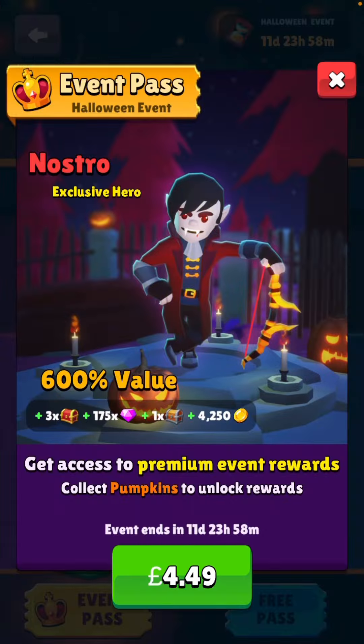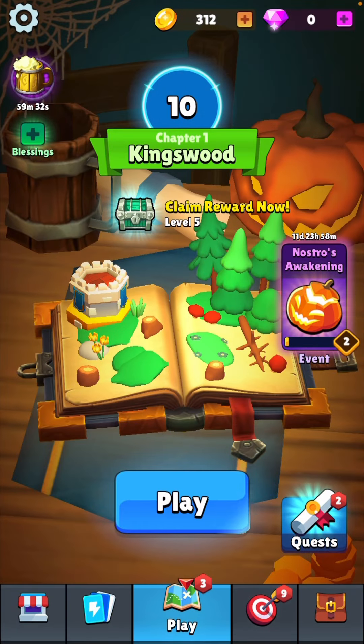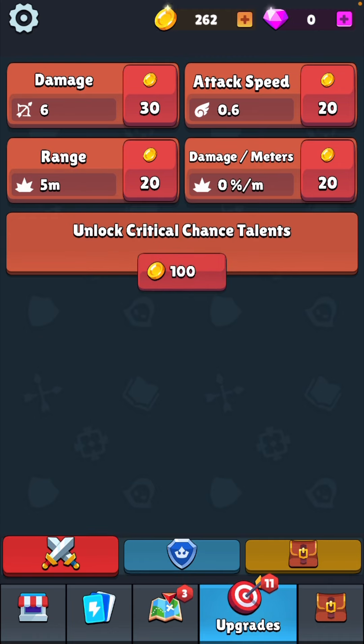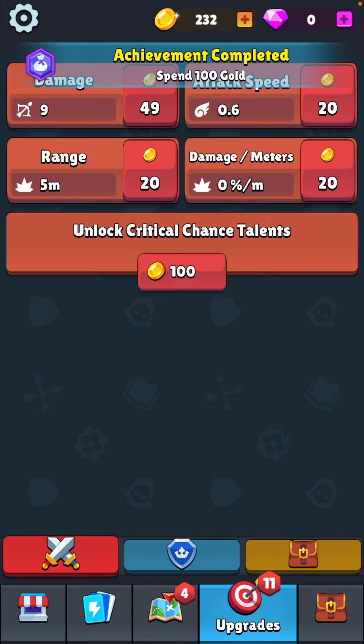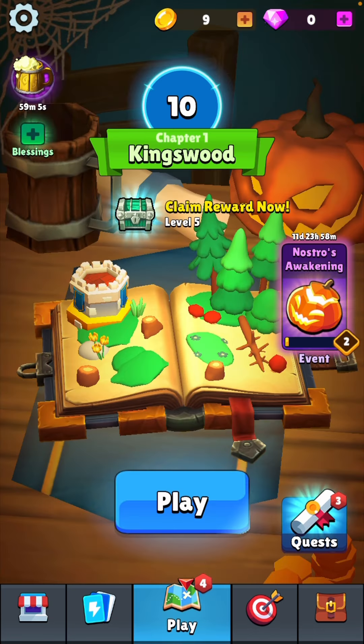We'll claim the reward there. Event pass — no. There we go. Let's see what we can actually upgrade here. Unlock range talents — we'll try that if we can. So we can increase our range and our damage. Over distance, so the further you fire the more damage you do. Critical chance talents — I don't think I'll go for those just yet. I think I'll just start by upgrading these two so I can get further along and get a bit more gold.